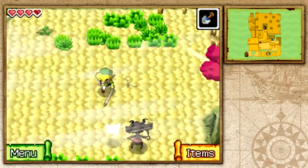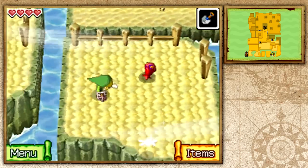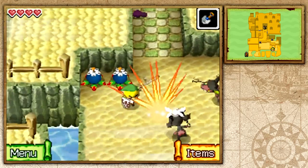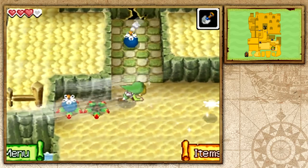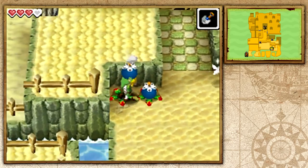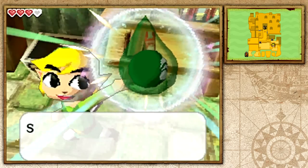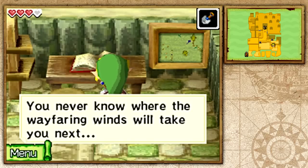The trickiest part of this island is avoiding getting blown off the small platforms. The wind has a pattern — it pauses for about two or three seconds then comes back. We kill some mini-Blins, pick up a bomb, and blow open a cracked wall. Inside the cave we find a courage gem and Wayfarer's journal, which mentions smaller islands nearby.